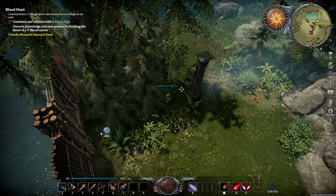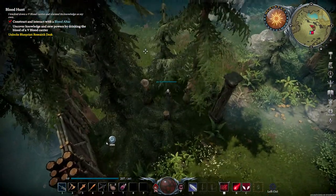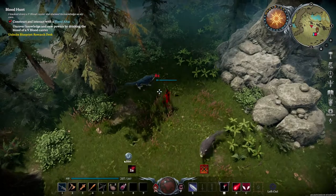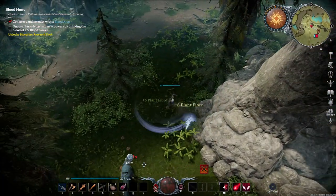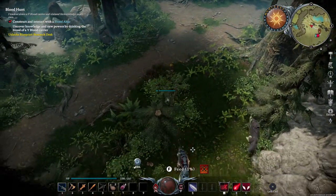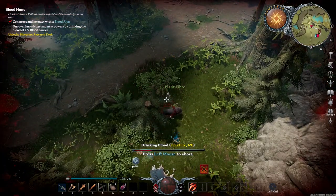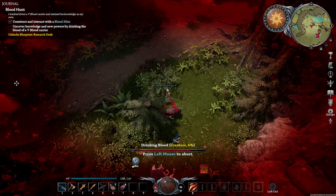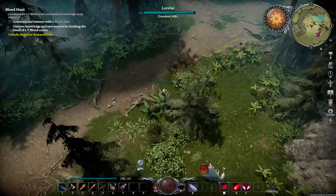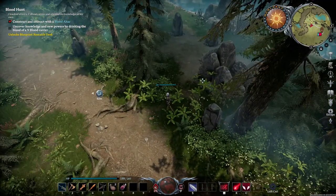Use your dash to get across openings of sunlight so you don't burn, because it gives you somewhat of a buff against the sun. That buff can help you so you don't take as much damage — the sun will wreck you so fast in this game.